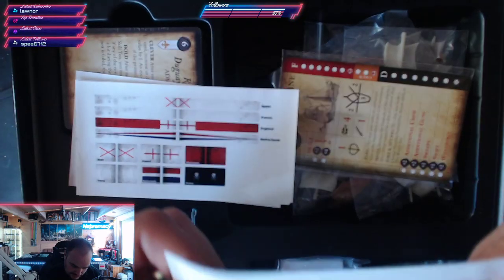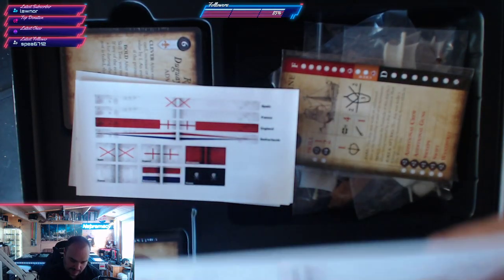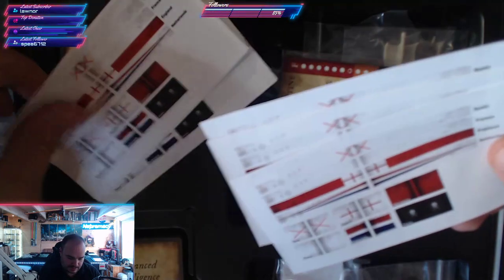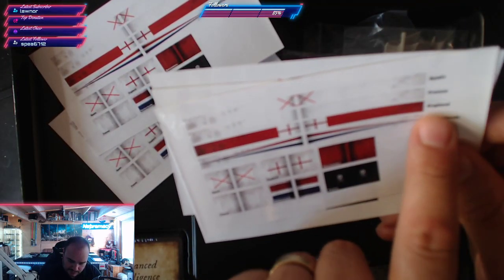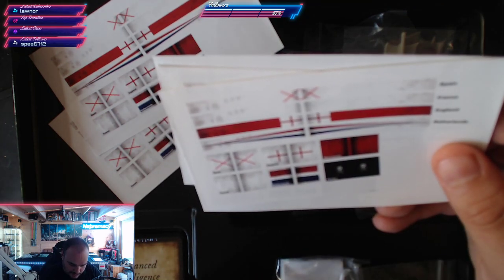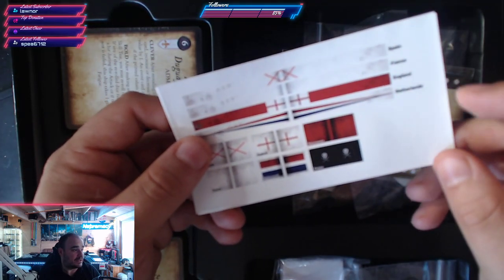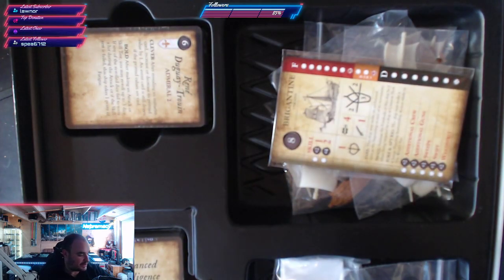Underneath this we have some stickers - they're definitely stickers, not transfers. These are for your ships to mark nationality: Spain, France, England, Netherlands, Buccaneers, Pirates, and so forth. There'll be enough for all your ships. I'll probably look to see if they do a transfer version rather than stickers because frankly stickers won't look great on painted miniatures, let's be honest.